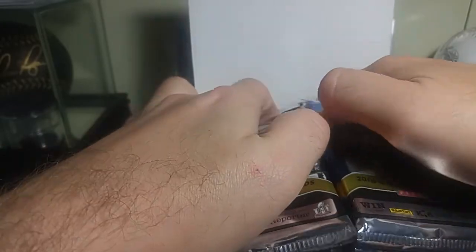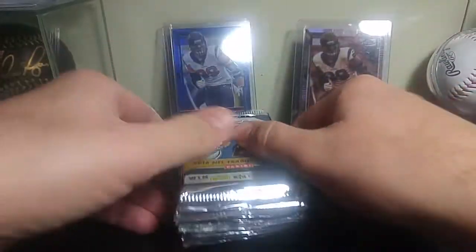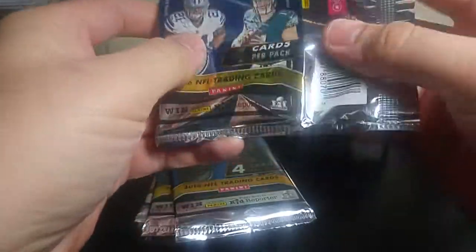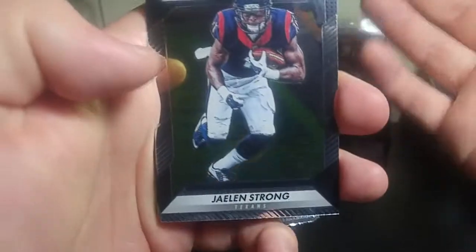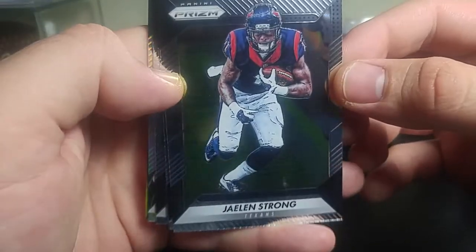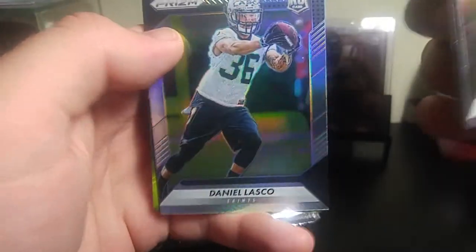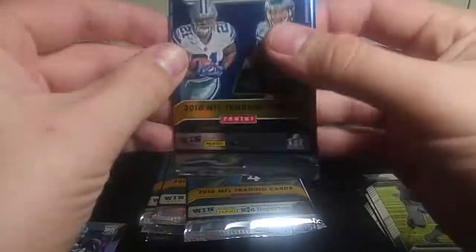This might be a little bit of a longer video. Let's take out half of them and get into this. I've seen people selling the whole boxes for 50 plus on eBay. Got a strong Larry, plus it'll help me with my base set. Langford and a Daniel Lasco Prism Rookie. Big stack of base right there.